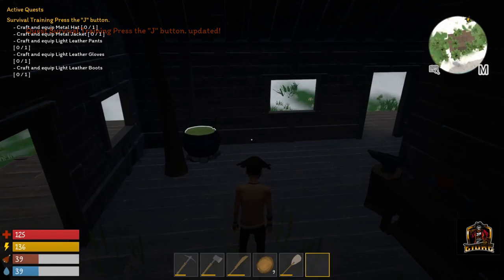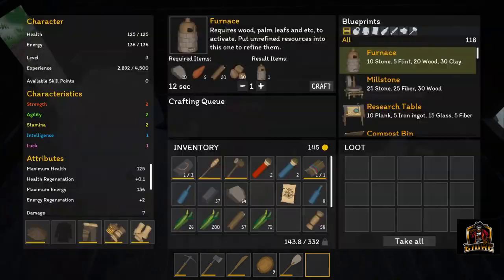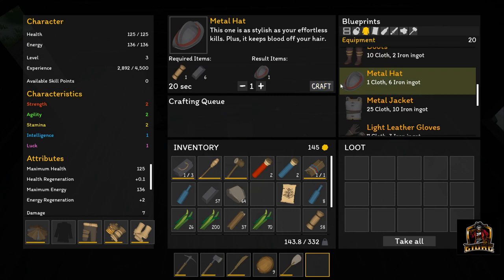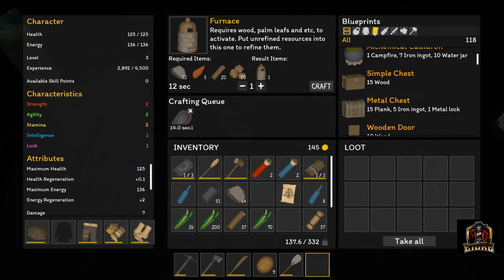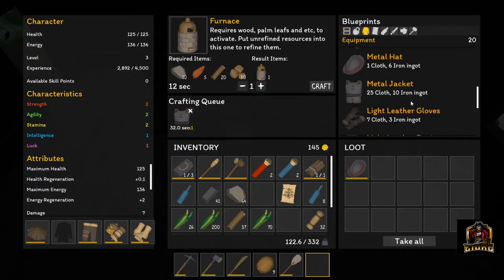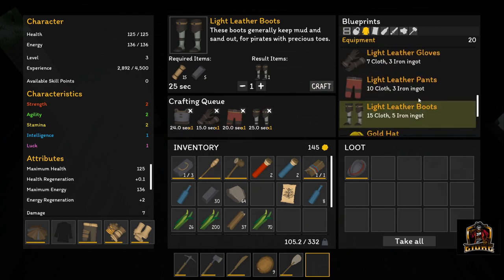Metal hat, metal jacket, light leather pants, light leather gloves, and light leather boots. Where do we make a metal hat? One cloth, six iron ingots - craft one of those. Metal jacket is a big one: 25 cloth and 10 iron ingots, so we'll queue that one up next. Light leather pants, gloves, and boots queued up as well. We are on our way getting ourselves some new gear!